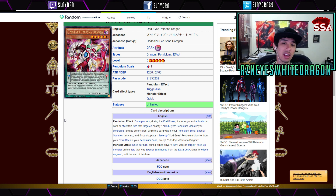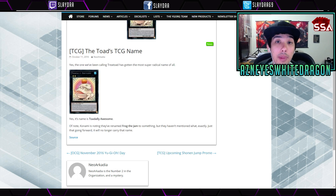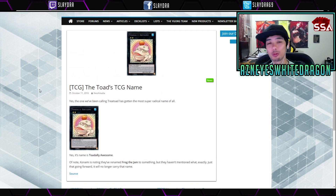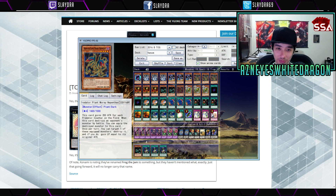Its monster effect is: once per turn during either player's turn, you get to target one face-up monster on the field that was special summoned from the extra deck — its effects are negated until the end of this turn. It's an okay card. I like that it has a scale of one; not too many cards have a natural scale of one. Overall it's a pretty decent card, more for collectors than anything.